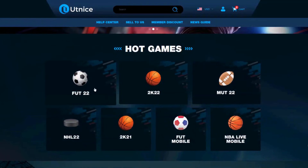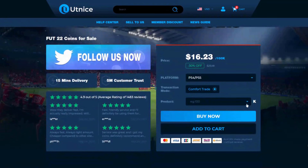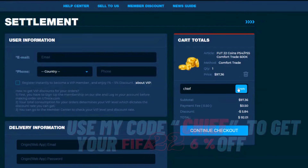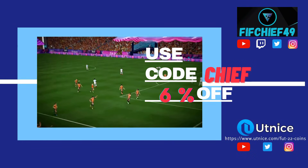If you guys are looking for the cheapest and most reliable coins on the market, make sure to head over to utnice.com and use code 'chief' for six percent off at checkout.